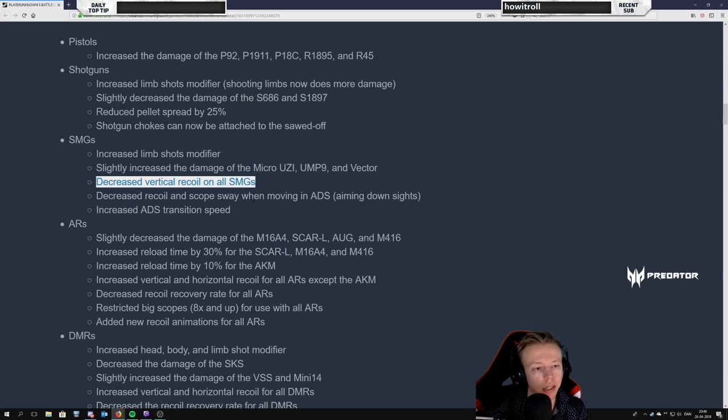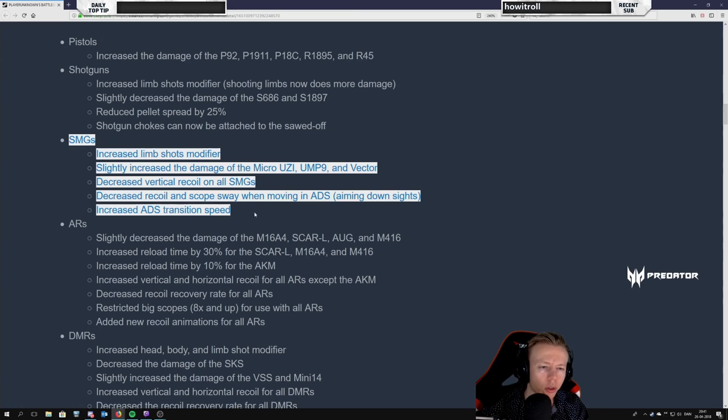We'll have less sway when aimed down sight. You'll be more inclined to stay in ADS and move around while in ADS — you can move quickly with a submachine gun while ADS. I picture you having your SMG, using it in close quarters, going around corners, moving through buildings, checking out of the door while in ADS with low movement penalty and less sway. The ADS transition speed improvement is also good — where do you need this most? Close quarters. This feels really cool.